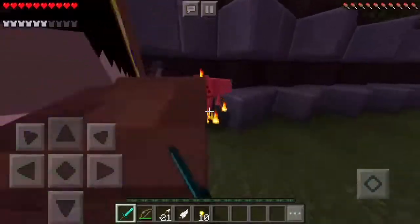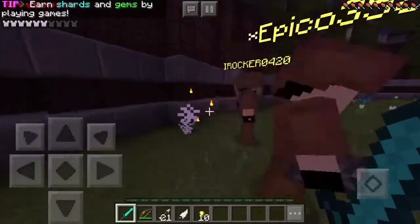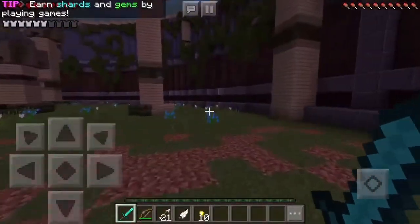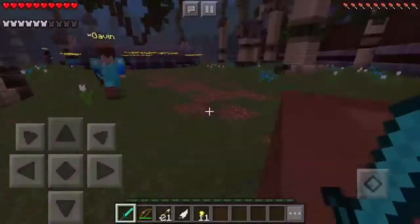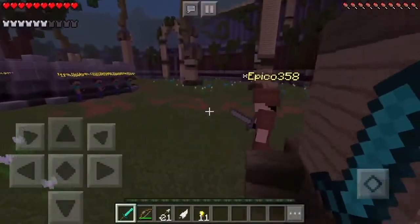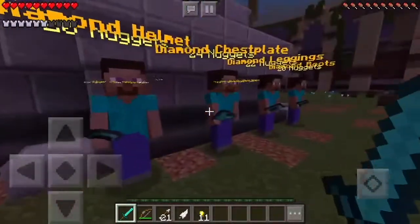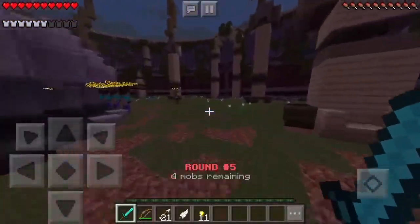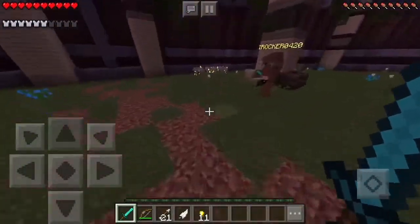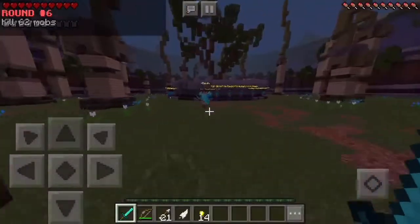I need more gold. We can do this! This seems like an easy round. Maybe the mobs are just glitched because they're not really doing much — free gold. This other guy already has a diamond sword too — I gotta get full diamond. I'm just going to skip all the iron and chain stuff and go straight for diamond. Diamond pants are 22 nuggets — kill those wolves spawning in the corner.